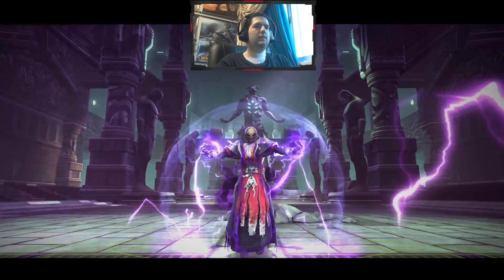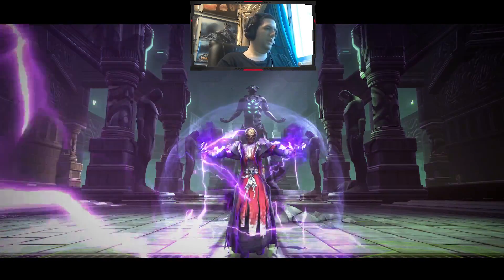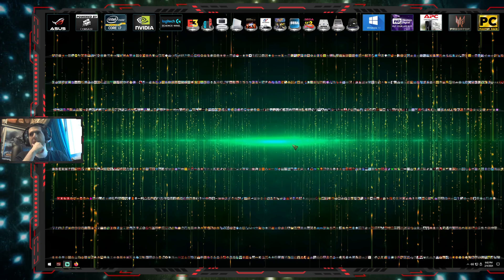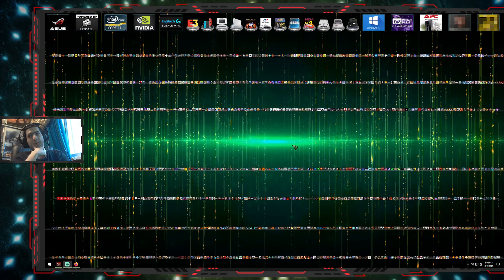I need to first close borderless gaming. We'll open the game with borderless gaming closed, and that should allow me to deactivate the physics engine. Then I will relaunch the game with the physics engine disabled.